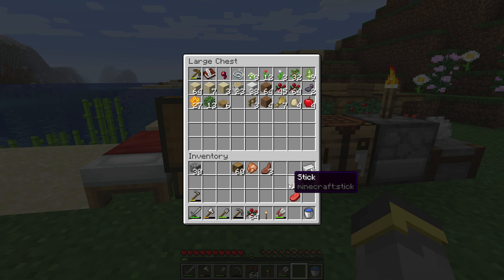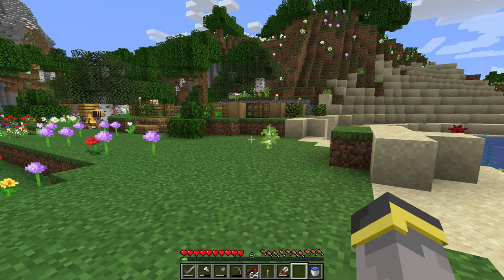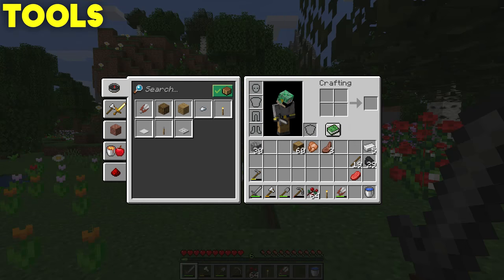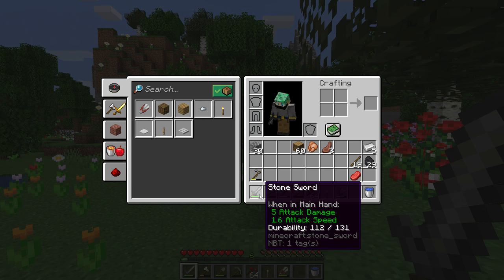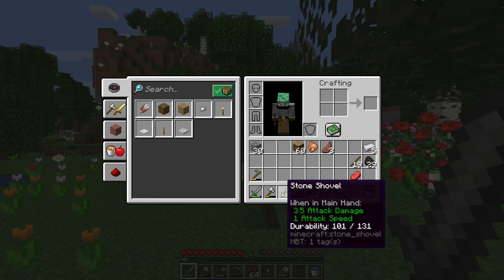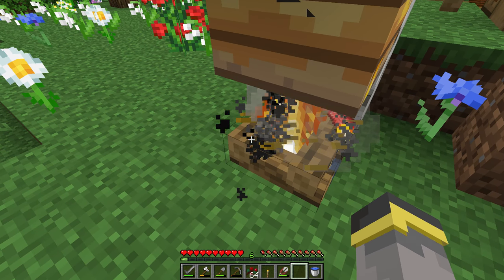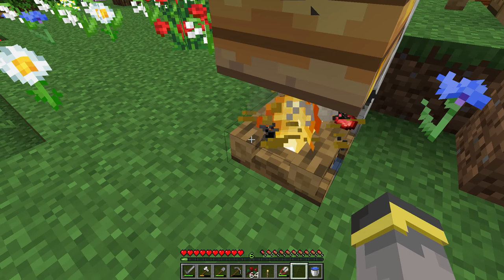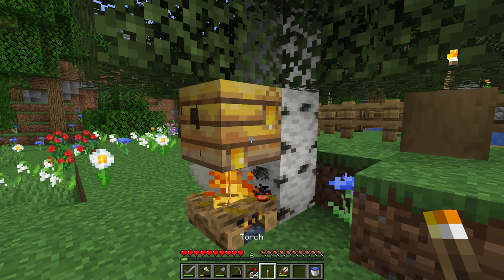Now it's time to talk caving preparation. When you're caving you're going to want to bring some supplies. There are really three main categories. Category one: your tools. The most important tools to have are a sword and a pickaxe; shovels and axes are not necessarily needed but nice to have. Category two: food. You're going to want at least a half stack of any kind of food before you go into a cave — this could be a half stack of sweet berries or steak.